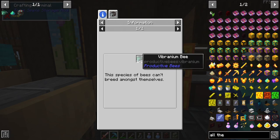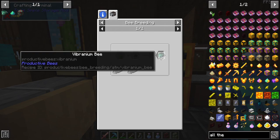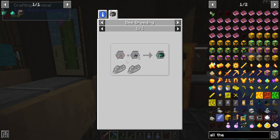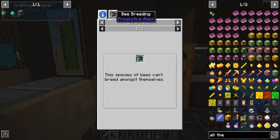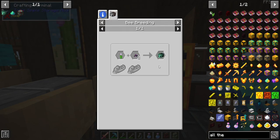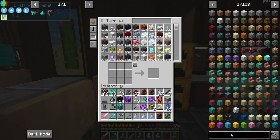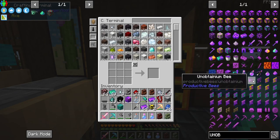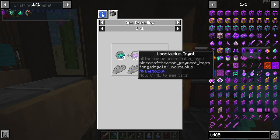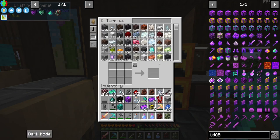All right, so the vibranium bee is created! How wild — onions and draconic dust can't breed amongst themselves. What about the unobtainium bee? For unobtainium, I think the recipe might be a little wonky — that sucks.